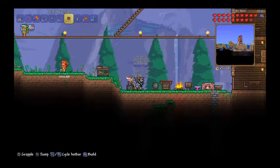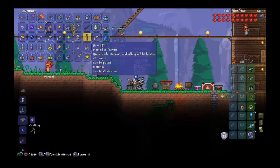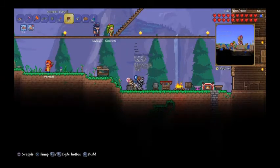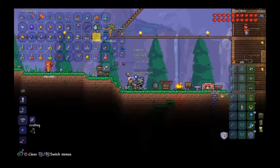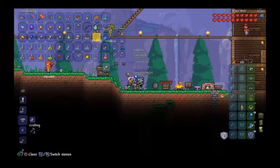A diamond was found. Freeing up inventory space to make sure all rubies are picked up. Sorting out inventory and will cut back once some rubies are collected. One ruby spotted — hopefully more show up.